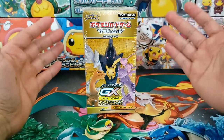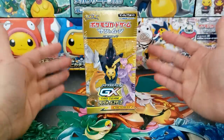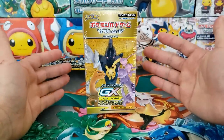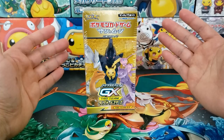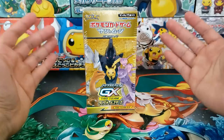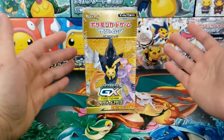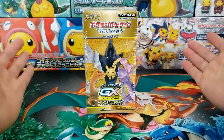Hey everybody, Jake here and welcome to The Hobby. We are on episode 6 of the Rags to Riches series. This is the series where I give you guys control over $1,000 and you guys get to decide how we fill out a Pokemon card collection. You get to decide what we buy, open, and everything else.